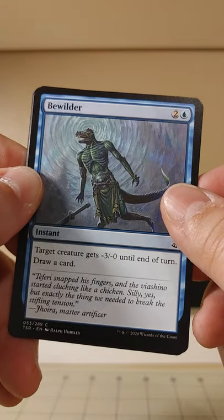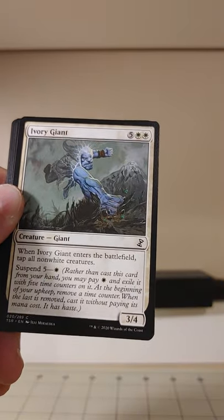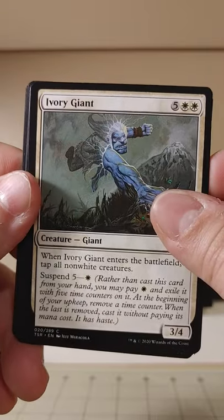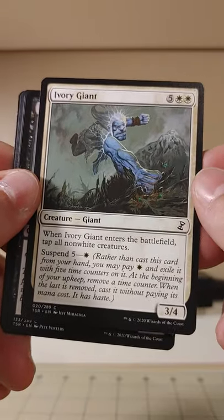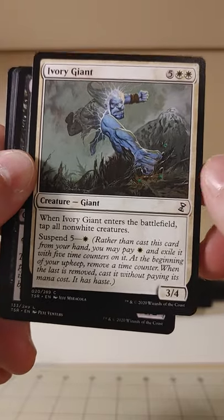Bewilder — target creature gets minus three, minus zero until end of turn. That is bewildering as to why that would be a card in this pack. And Fist of the Ivory Giant — take that, person on the ground getting crushed. When it enters the battlefield, tap all non-white creatures.